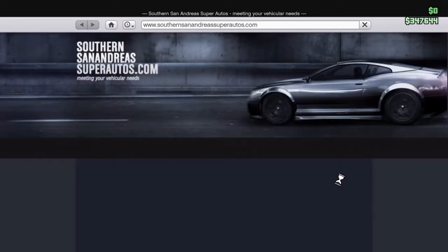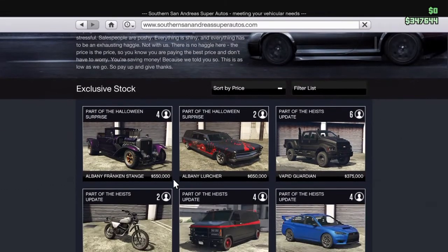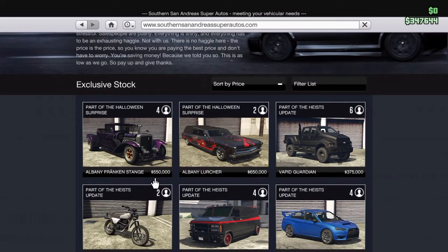Which is in the 7th and San Andreas, I think it's called. So we've got the Albany Franking Strange and we've got the Albany Lurcher. Today we're going to be looking at the Albany Franking Strange, and when I get the money for the Lurcher we'll do that one.